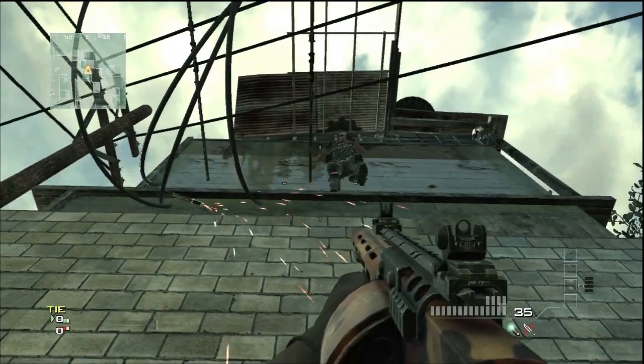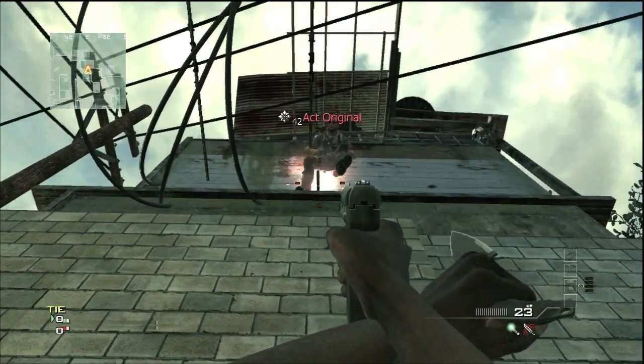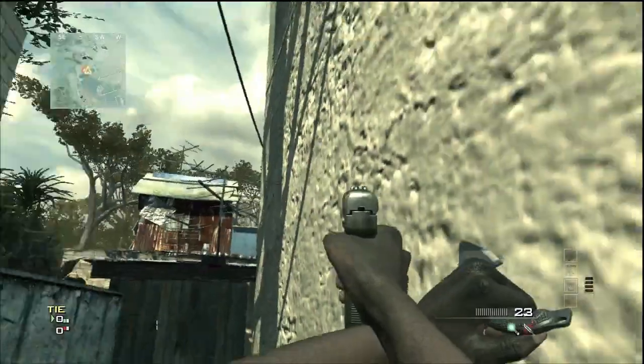Once they are on that ledge, tell them to drop their tactical insertion, and then they're going to jump back down so that they can do the same thing for you.